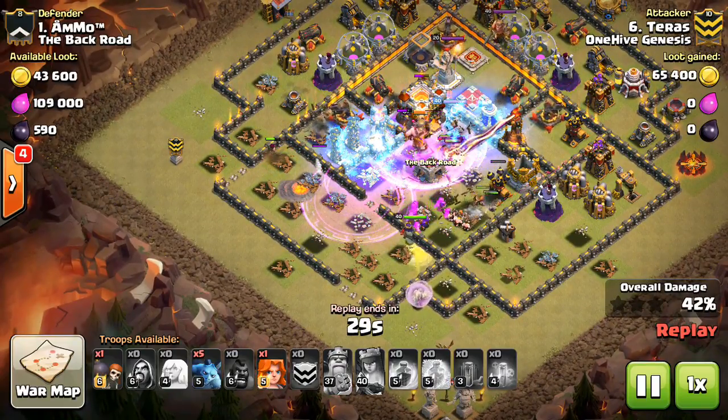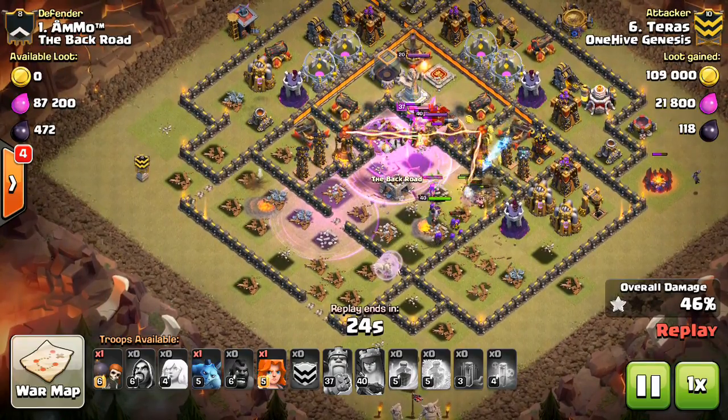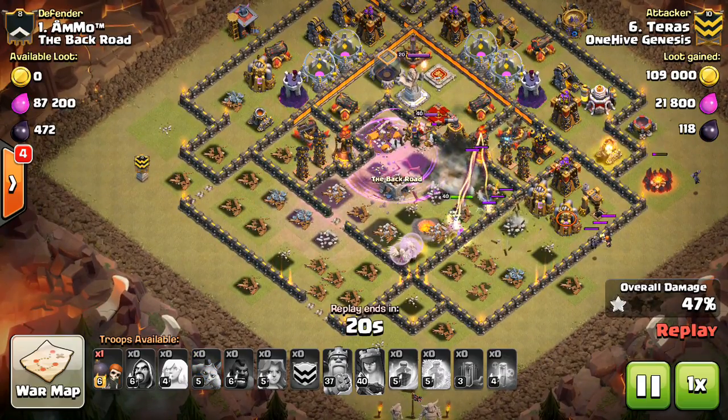He actually misses that one Inferno, but uses the other freeze to get the Inferno and a few Teslas. Successful there for the most part, and that core is obviously going to be cleared out very quickly, especially with that second Rage going down.